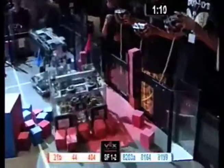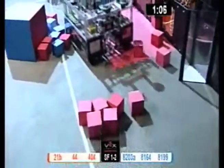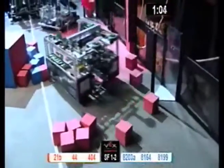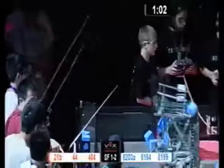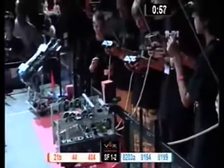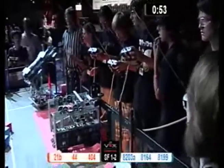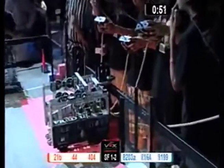81-99 drops one in for Blue, then moves over to the seven high goal. Their lift is way up in the air, and they drop another one for Blue. 44 is now lining up on the red autoloader again, trying to fill up their robot, pulling cubes into their massive intake.